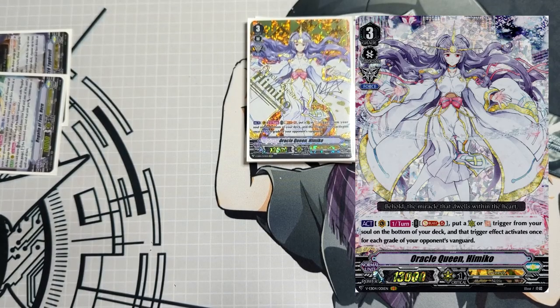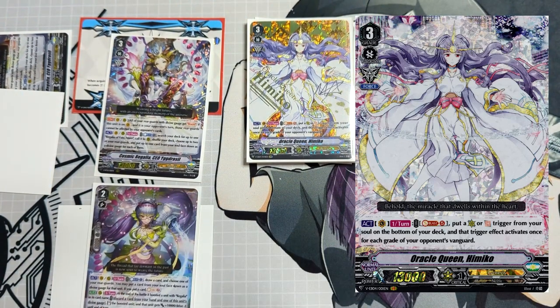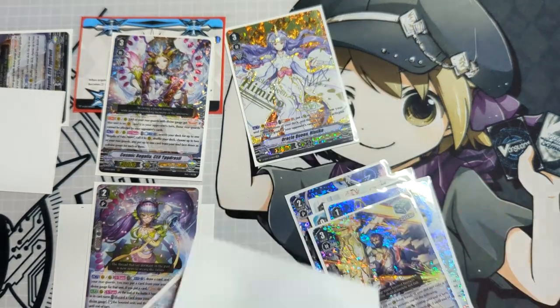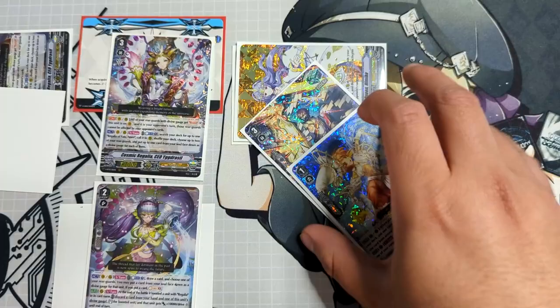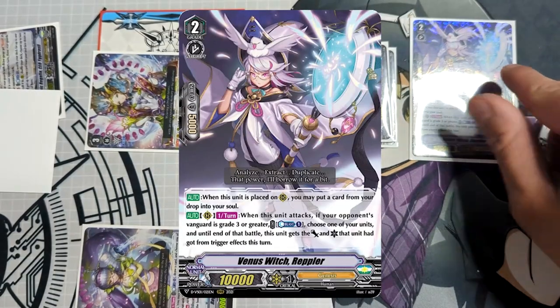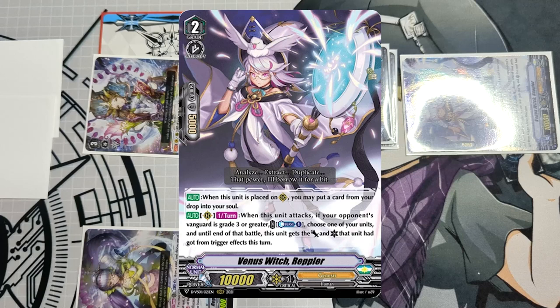Moving on to Himiko. Himiko is really unique — it has one simple Vanguard skill: Soul Blast 5, put a crit trigger or draw trigger to the bottom of the deck and apply that trigger's effects the same number of times as your opponent's Vanguard's grade. So for example, if you're going first as a grade 3 and your opponent is grade 2, you can apply the trigger twice. Typically we want to use critical triggers and utilize the Force 2 marker, stacking it on an Idriso rear guard column so it can re-stand with all the power gained. Idriso boosted by Norn in this case will typically be 43k with crit four, so if your opponent is at two damage or more it's instant lethal, and you can re-stand and try again if they guarded. If your opponent is grade 3, you can add Rappler to the mix — after attacking with Idriso and your Vanguard, Rappler can attack, kind of blast swan, and gain all the power and criticals from any of your units.